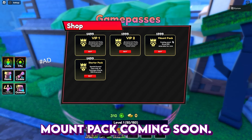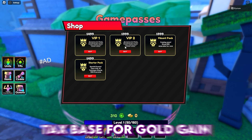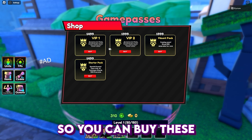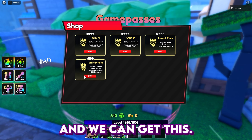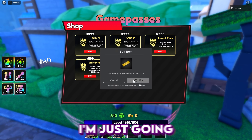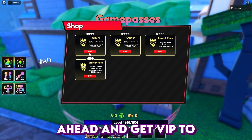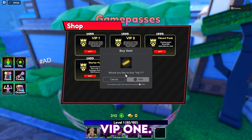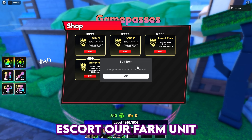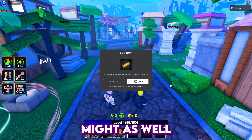Mount pack - coming soon. VIP 2: minus 10% summon cost, 150 backpack space, 4 gold gained in chamber, 2 emeralds gained in chamber. You can buy these together. I don't know what the mount pack is so I'm just gonna ignore it for now. We're gonna go ahead and get VIP 2, get VIP 1, and we're gonna get the Escanor farm unit - because we might as well. Boom, a starter pack.